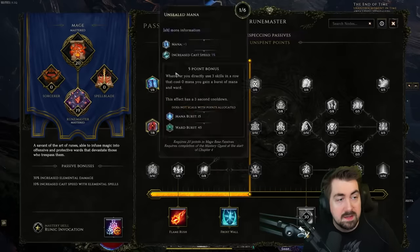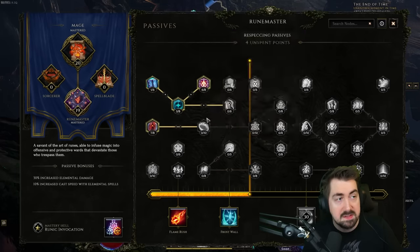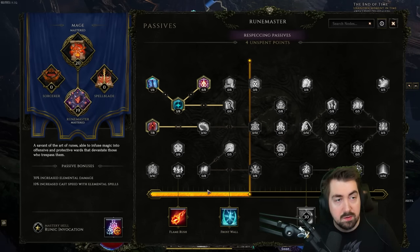You do have to make sure that you have the dependencies - here you can see there are 3 needed before I can put points further. At the bottom it shows you what different skills you're getting at different thresholds: once you have Ruinmaster level 5 you get that, Ruinmaster level 15 you get this, and later we'll get Glyph of Dominion and Rune Bolt.